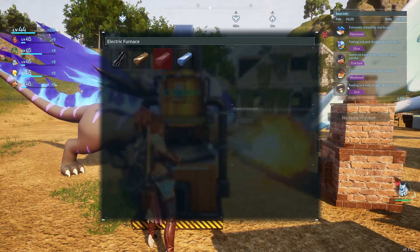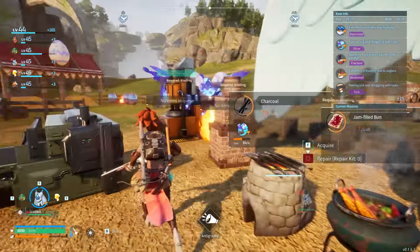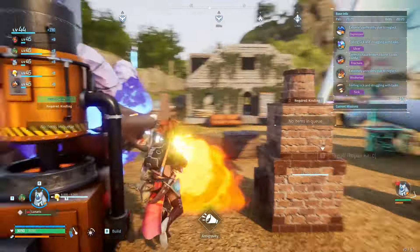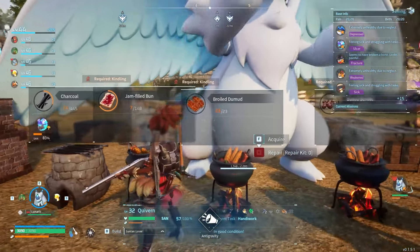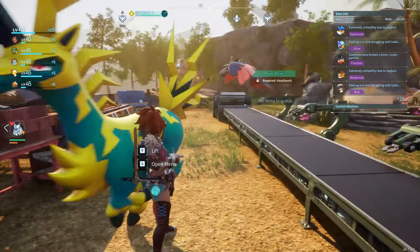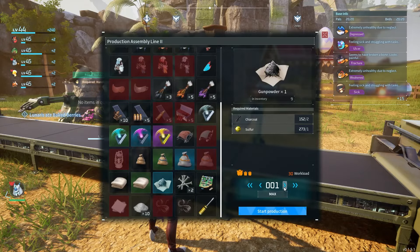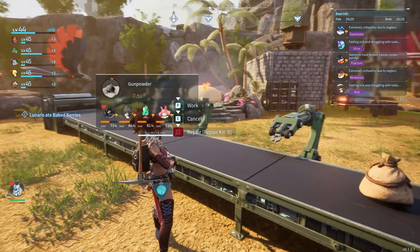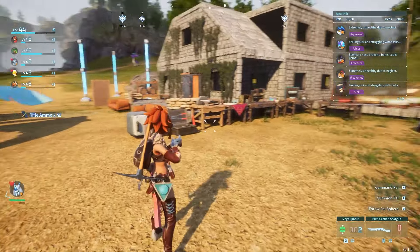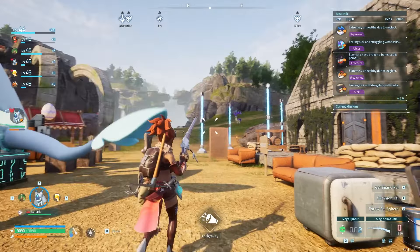Maybe I can armor up my pals or something. I reached level 44, which is nice, and that got me this electric furnace — really good because now I can pull out some of these fire pals from the base. Got a lot of food going. We're definitely going after another boss. We'll get some gunpowder going, and I have 109 shots which should do the job.